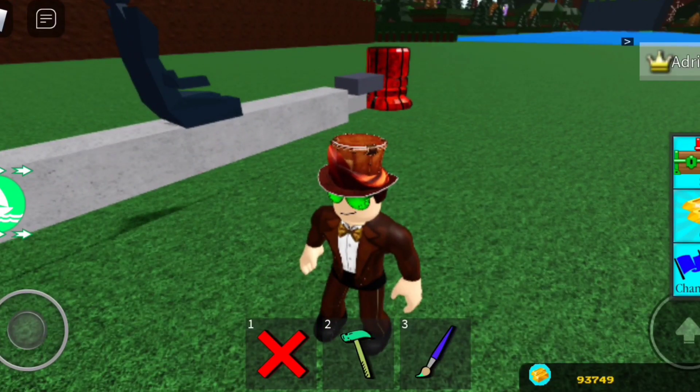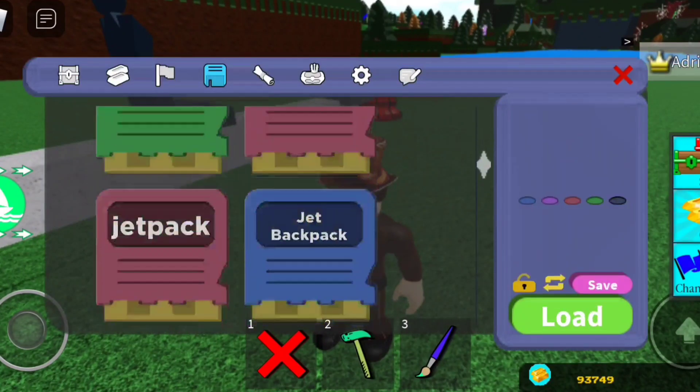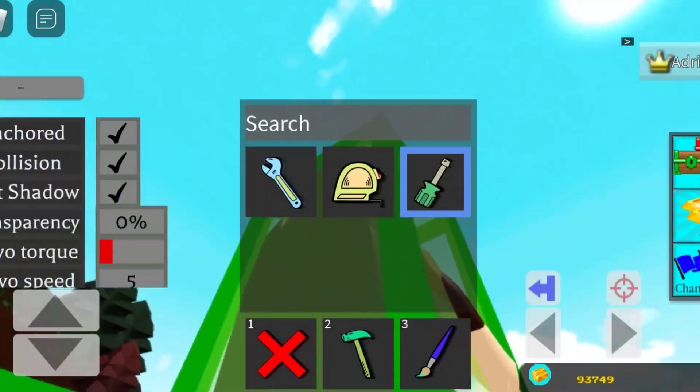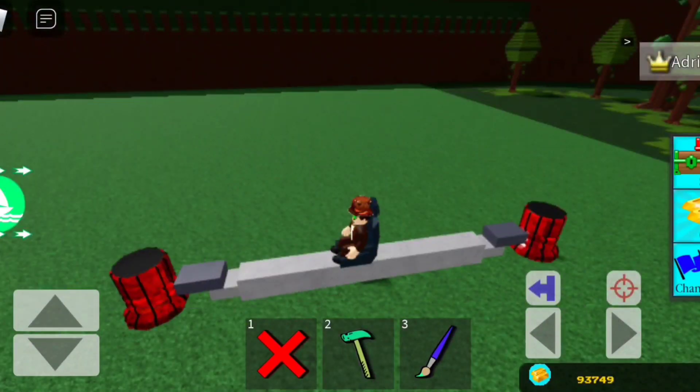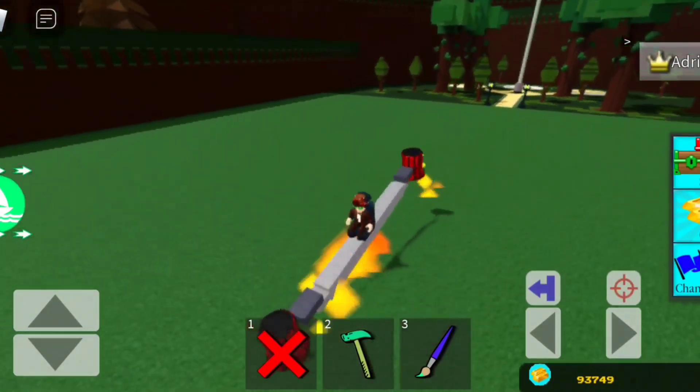From there you can just save and reload it and mess around and have some fun. I'm just going to save it — no way, I already have it saved. Okay, so now I'm going to turn off anchor mode and now it should work.